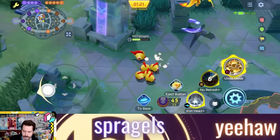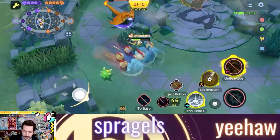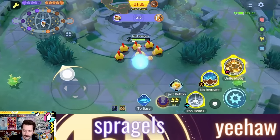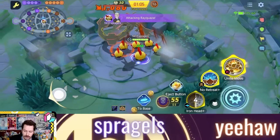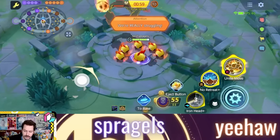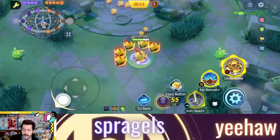With No Retreat and Iron Head, you No Retreat in the direction of the enemy, jump on in, and look at these autos as you rip them apart. Jumping in gives you a huge shield, and all of your guys fight with you. The increased attack damage from the front still applies with No Retreat as you rip through an objective and fight a Pokemon like Charizard.